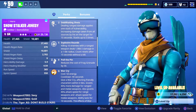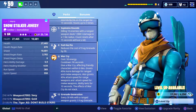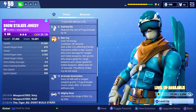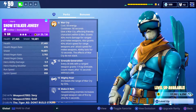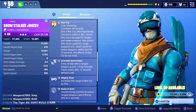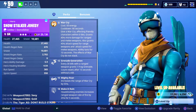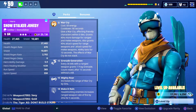He also has buffs to grenades. At level eight he gets Pull the Pin, which reduces the cost of Frag Grenade by 30. And he gets a new ability at level 12 called Grenade Regeneration — every 30 kills with a ranged weapon gives him back one Frag Grenade. Just like the last two abilities, after 15 seconds without a kill it resets.